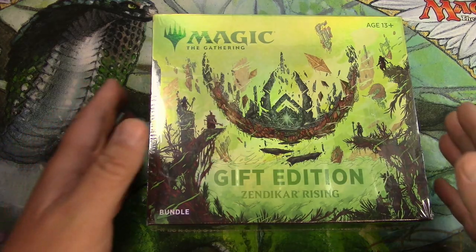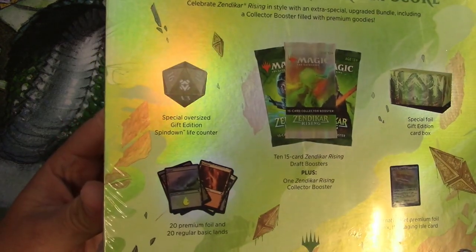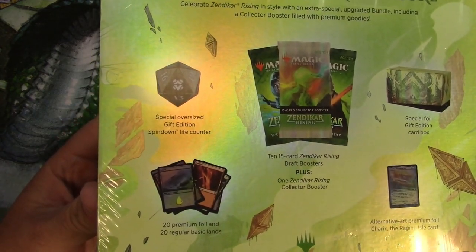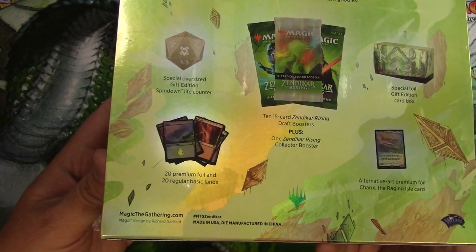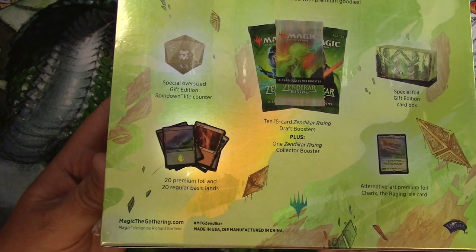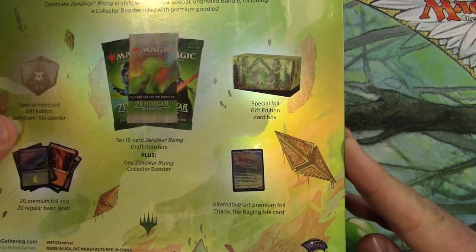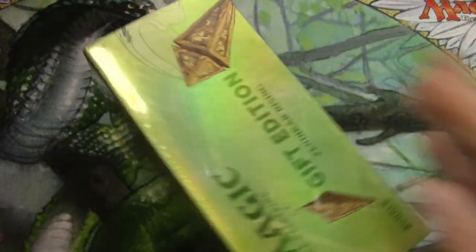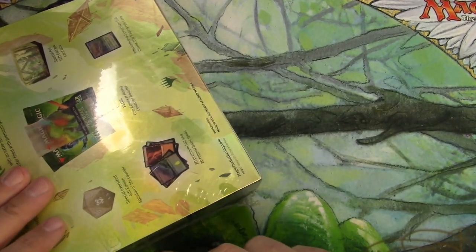We're going to open this up. It's got 10 draft boosters. I wonder if in the future they'll put set boosters in here. And then one collector booster, so we've got a little chance at a premium. We've got 20 premium foil lands and 20 regular basic lands, the oversized life counter, and an alt art premium Charix apparently. So let's get into this and take a look at it and see how we do.